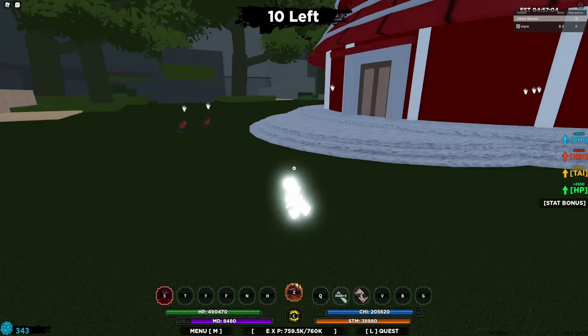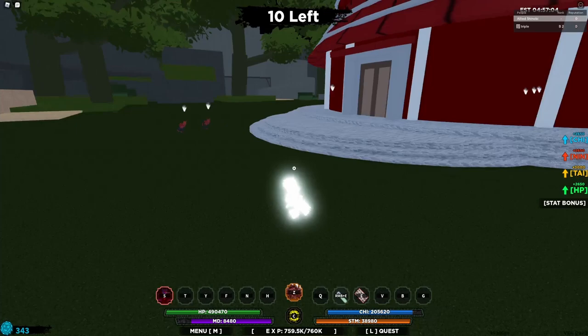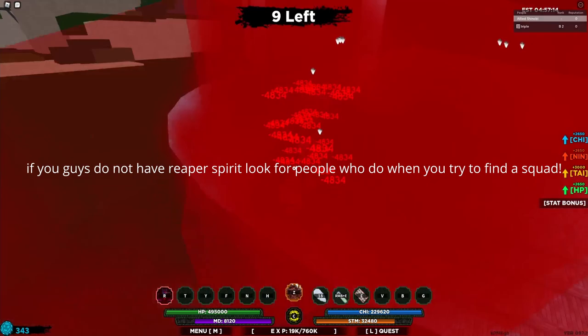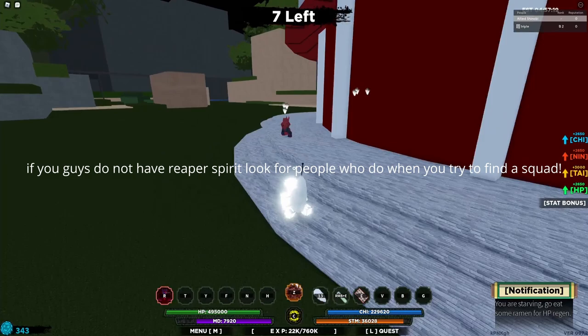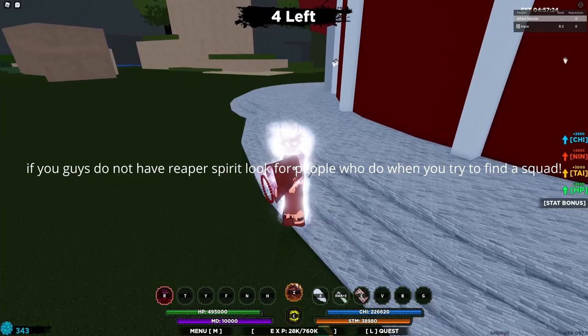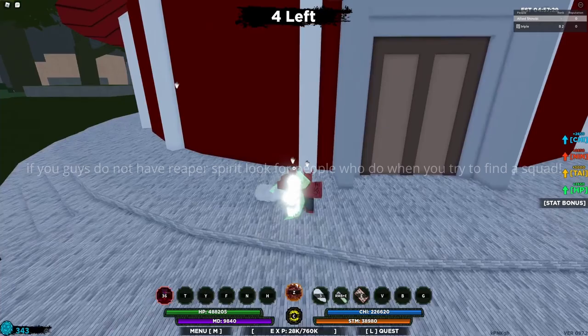Now if you don't have Reaper Spirit, there's the Shark Sword here — I thought this would take mode as well. Let me come use it on these guys and see. Okay, this doesn't take mode, so I guess Reaper Spirit is the only thing that can actually generate mode for you. As you can see, Reaper Spirit gives you unlimited mode and unlimited chakra, so you literally don't even have to charge chakra either.